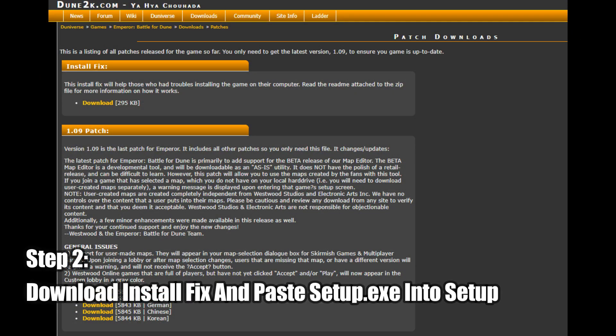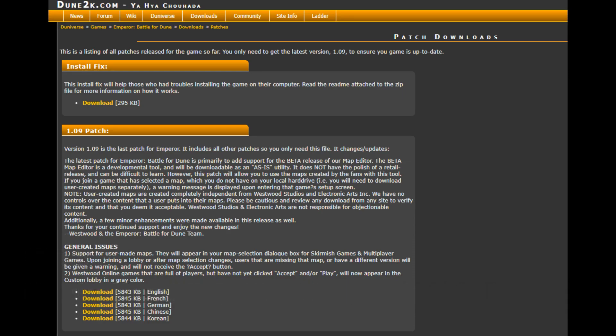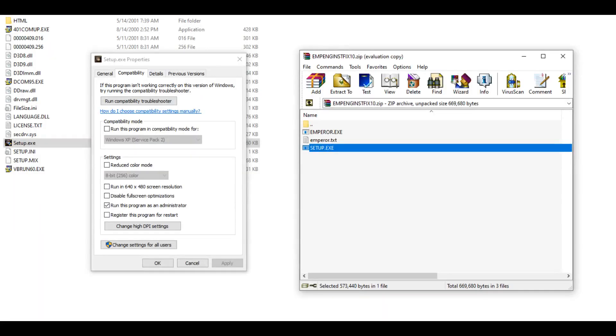Next up, you'll want to download the official install fix, and upon opening it up, move the setup.exe file into your newly created setup folder, and then proceed to configure this file so that it runs in admin, as shown here.